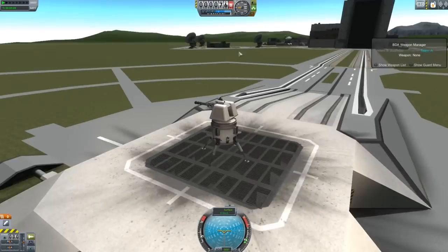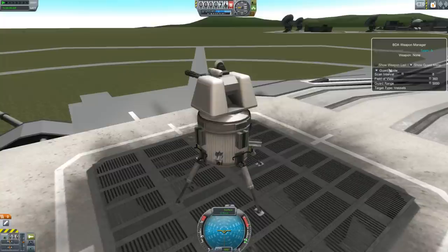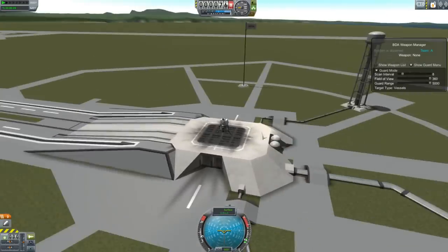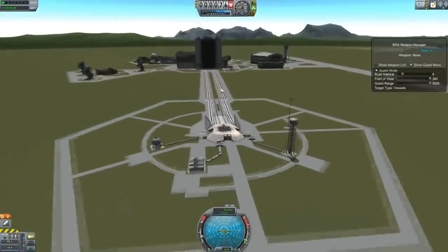You just put all your weapons on in whatever array you want — you can put missiles and guns as I said — and then go to guard mode in the BD Armory tab and select guard mode, set your field of view and guard range, and that is it. That'll now be a turret. You can put as many of these out as you want, and if you set them all to the same team they'll fight together, or if you set them to different teams they'll fight each other.